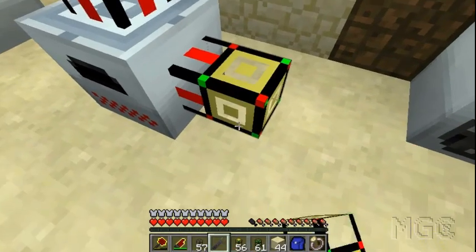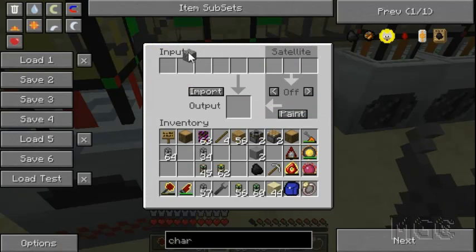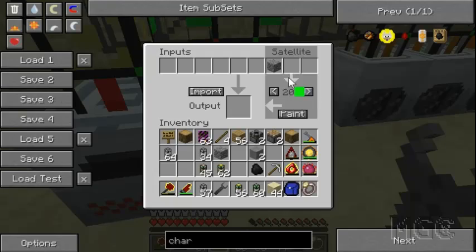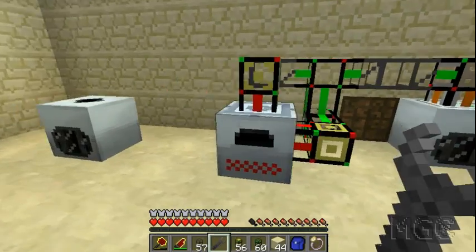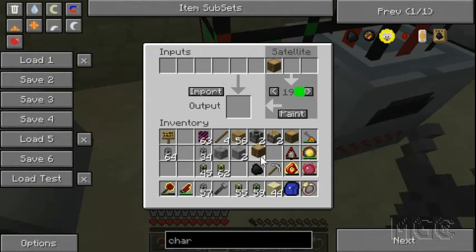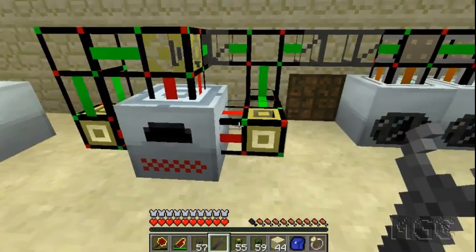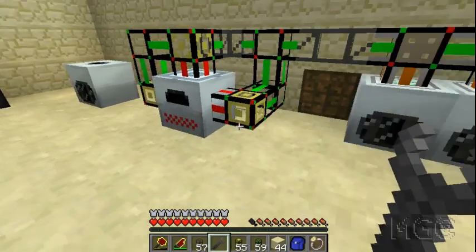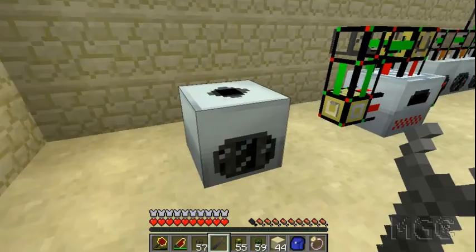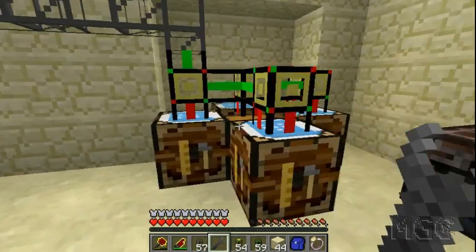Using a crafting pipe with satellite pipe ID 20, you can set one recipe to send cobblestone to the satellite to smelt into stone, and another crafting pipe with the same satellite ID 20 to send wood to smelt into charcoal. That way you can have up to four recipes going into one induction furnace, which is much better than building four separate furnaces. A similar approach works for your compressor if you have more than one recipe.